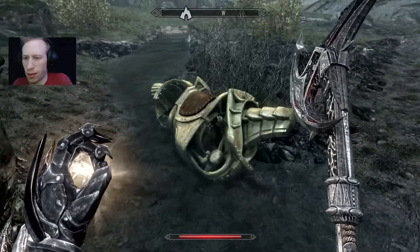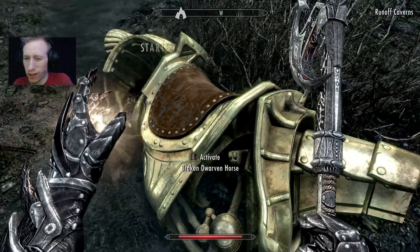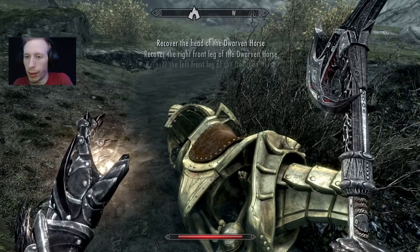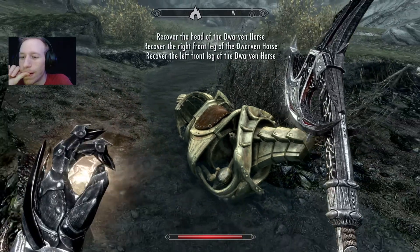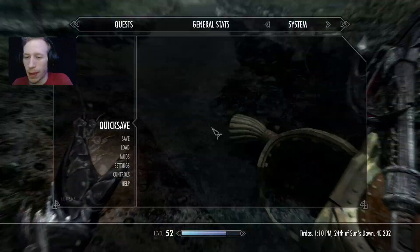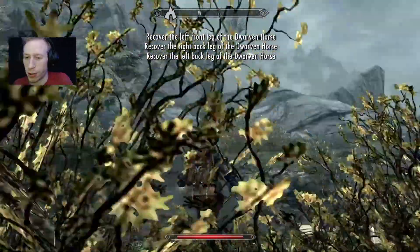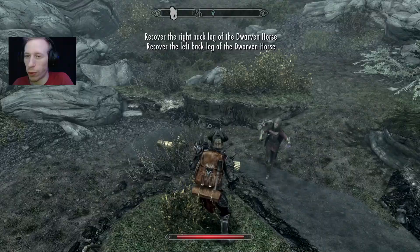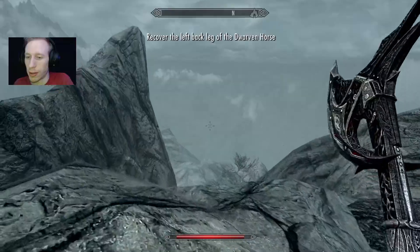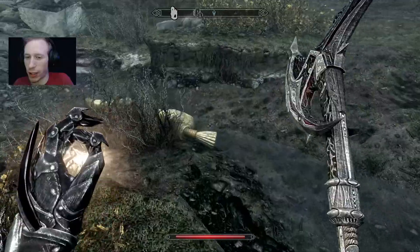What is this? Broken Dwarven Horse? Oh shit — that's a fucking quest? This is probably part of the Anniversary Edition, because I don't know if they have a Dwarven Horse in the Regular Edition or the Special Edition. It's probably in that fucking cave.